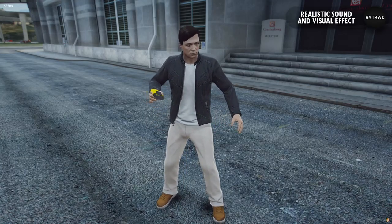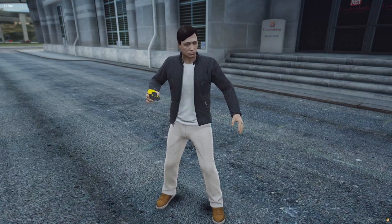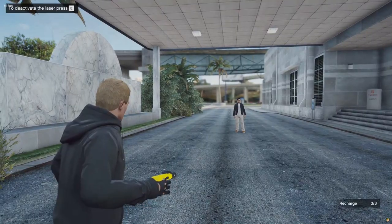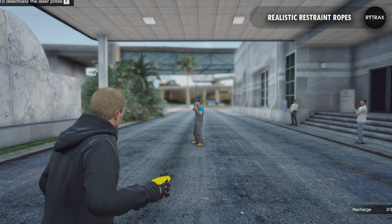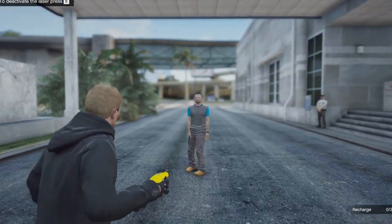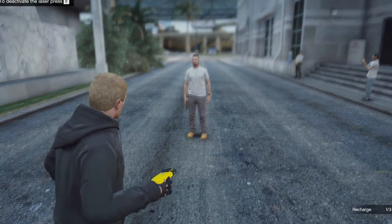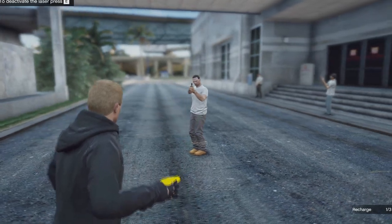To give players an immersive experience, when a player shoots the BOLARAP, he will be clearly identified with realistic visual and sound effects. The BOLARAP will instantly immobilize your target's legs or arms depending on your angle of view. The player will not be able to use a weapon if he is immobilized only on the arms, and vice versa.